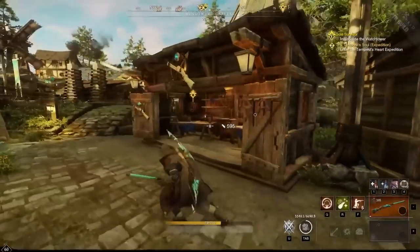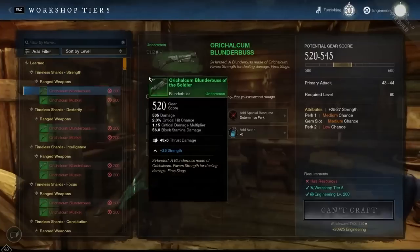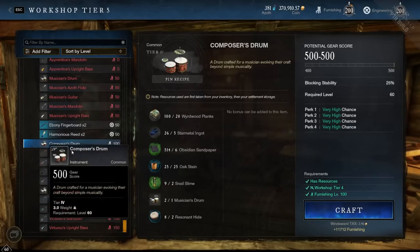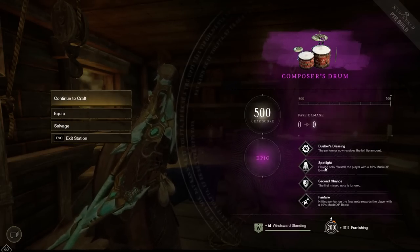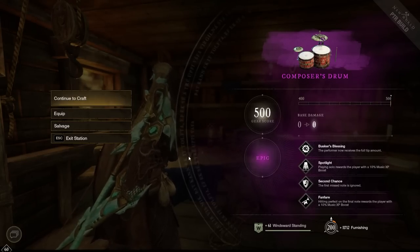Now that we have the Resonant Hide, I'll grab some weird wood quickly. We've got our weird wood planks and our two Resonant Hide, and we're going to upgrade the Musician's Drum to the Composer's Drum. There it is! We've got Busker's Blessing — full tip amount — Spotlight which is good for playing solo with a 10% XP bonus, Second Chance where the first missed note is ignored, and Fanfare. If we hit the final note as a perfect note we get another 10% experience boost — so a total of 20% if you nail that last note.